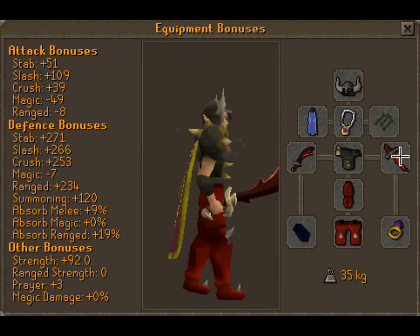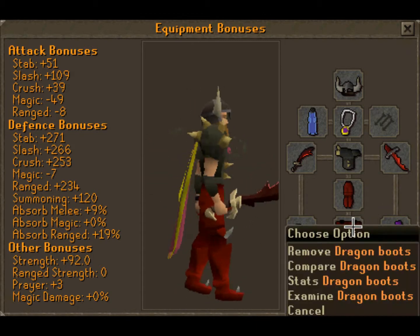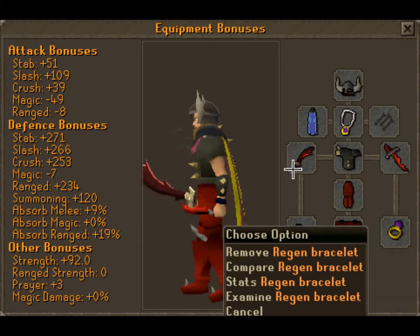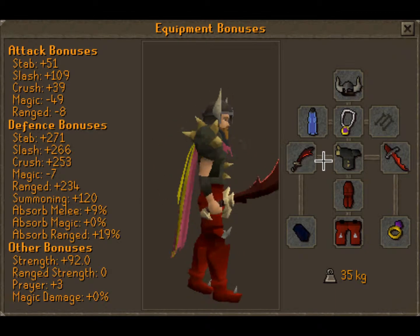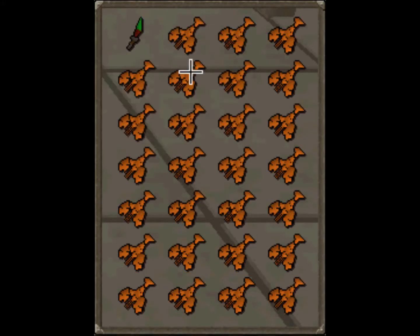I'm going to use dragon plate legs, dragon defender, ring of wealth, dragon boots, and regen bracelet. In my inventory I'm going to have dragon dagger for specials and the rest just fills up with lobsters for my food.